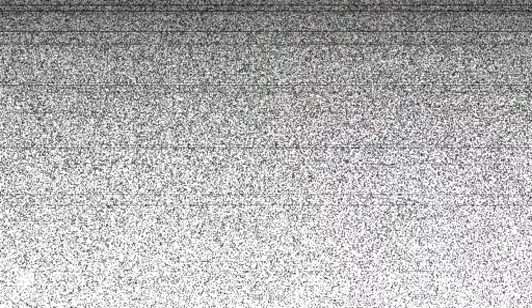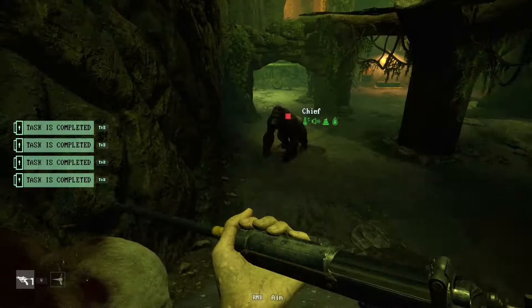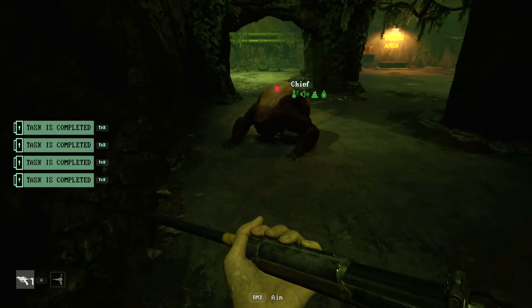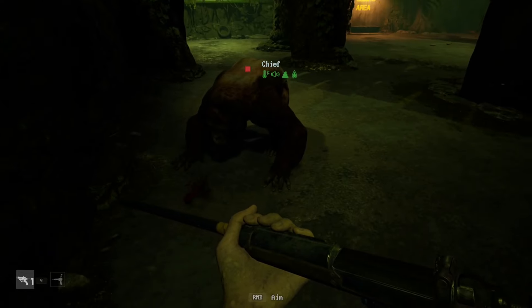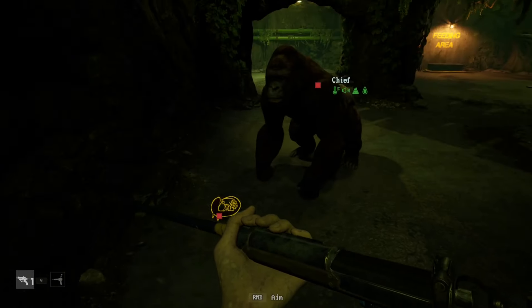Once the darts have set in, you'll see the animal transform into its original form and vomit the parasite out. Repeat the same process as before and dispose of that vermin.